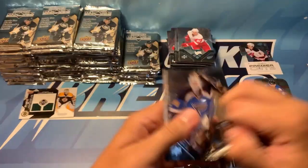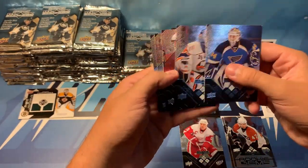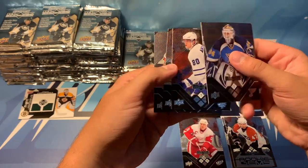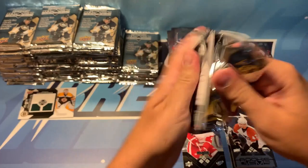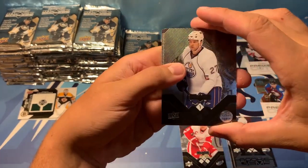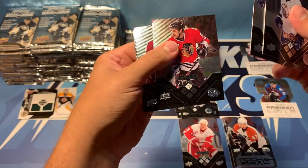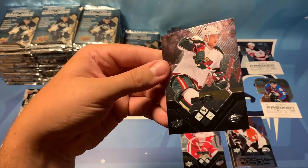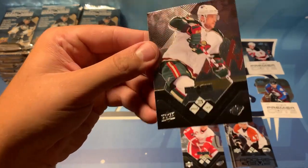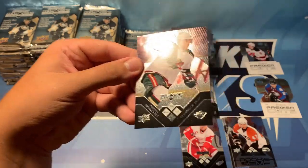We've got Manny Legacy and there's a double diamond of Di Pietro. Nick Andropov, Marek Svatos, and Bill Guerin. I believe the Islanders are still paying off his 15-year long contract. So Dustin Penner, Paul Correa, Dustin Bufflin, Elia Bridge Gallop, and a triple diamond of Marian Hossa — if we can catch the light there. There it is — Marian Hossa. Very nice card.